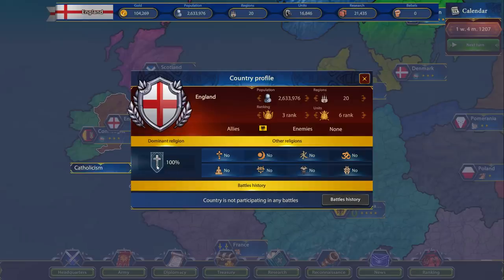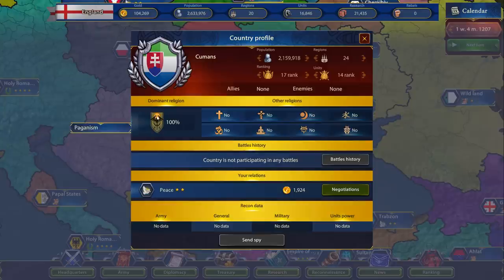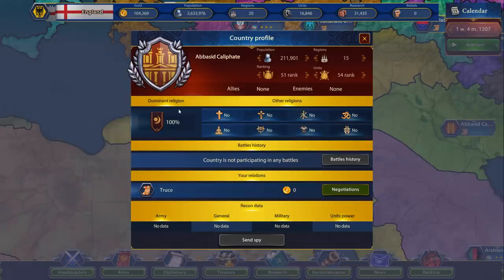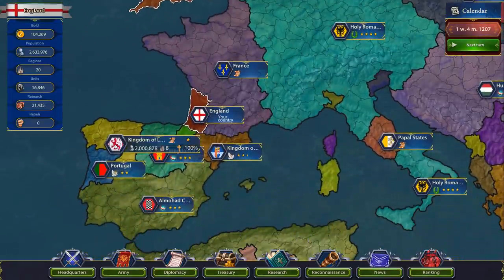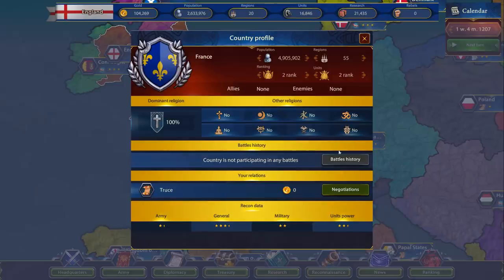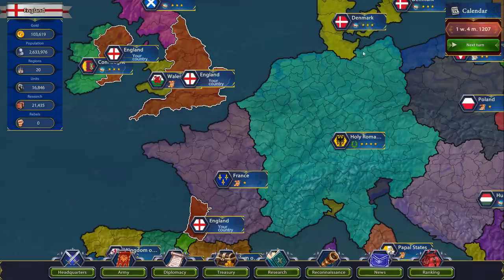There are things like religion in here which I haven't come across yet — paganism, orthodoxy, maybe that comes into play with rebels or sultanates. We have Islam over this way. We don't like Leon either — only one star there, zero stars with France. We could probably work our way up with France just to make sure they don't attack us — let's work our way up to basic peace. Spend a little cash, make them like us more so they don't kill us, because we're going to stomp Wales.